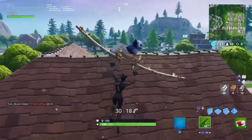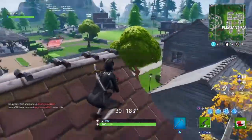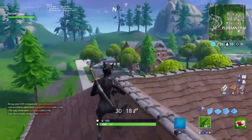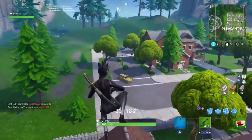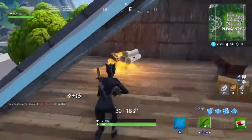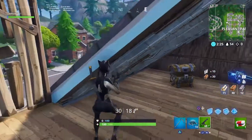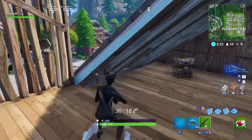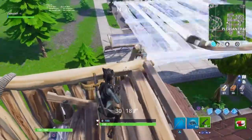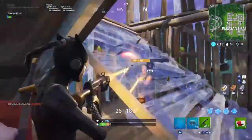Is he trying to shoot me? Oh no, he's shooting someone else. Where are you? Oh, you're up there. Okay, there's a chest in here so I want that quickly. I can use gliders and all meds. You are scaring me, mister. Oh, it's a default - I'm glitching out.